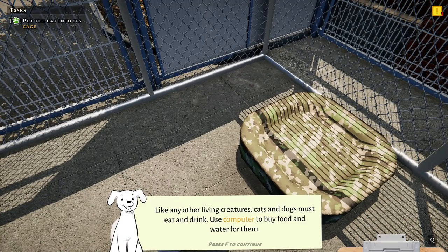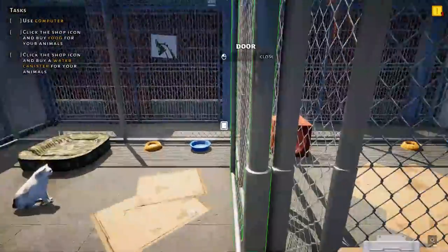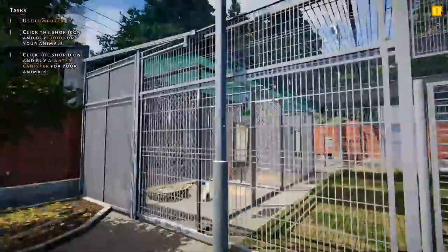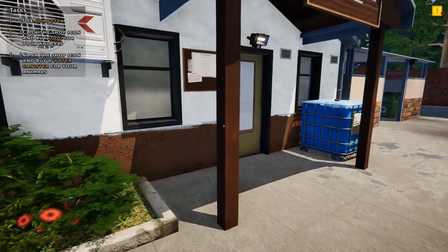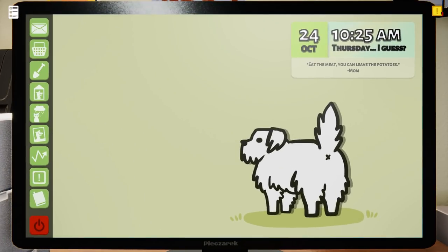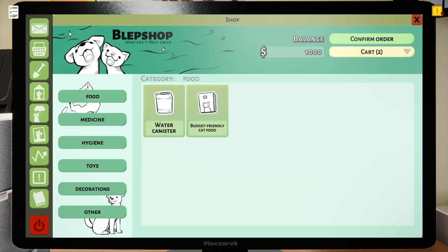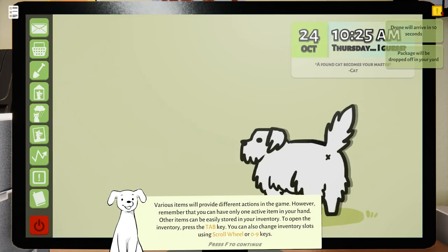Just like any other living creatures, cats and dogs must eat and drink, so let's go get some water. I feel a little awkward — the cat can come out of its spot if it wants to come into the cat run, but it's still kind of weird to me how these guys are outside. All of the shelters I've ever volunteered at have indoor-outdoor enclosures; they don't just leave the animals outside all the time because there's so many diseases they can get. Let's add a water canister and budget-friendly cat food. We'll confirm the order and now we need to go wait for the drone.